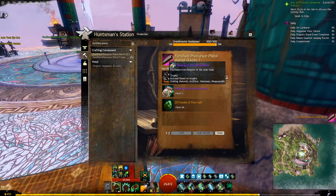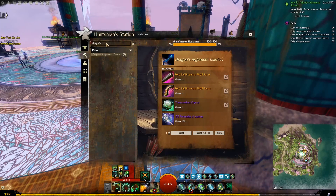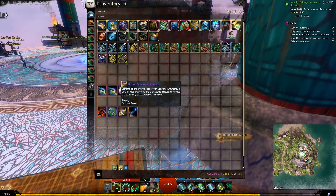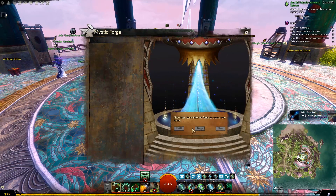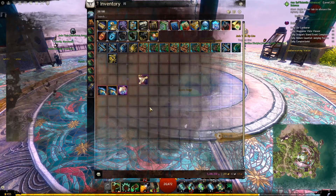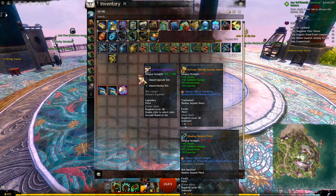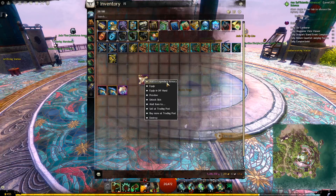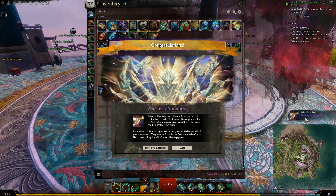Now we have all the components we need to craft our Precursor. To find the recipe, type 'dragons' in the search bar and it should bring it up. Now we have all 4 components needed for our legendary weapon, so we will just put them together in the Mystic Forge. And we have our legendary weapon! This weapon is not account bound — you can sell it on the Trading Post if you want to make some profit. However, if you want to use it on your own account and characters, you must right-click and then 'Add to Legendary Armory' or equip. Confirm the message, and now it is added to the account-bound Legendary Armory and you can use it on all of your characters.